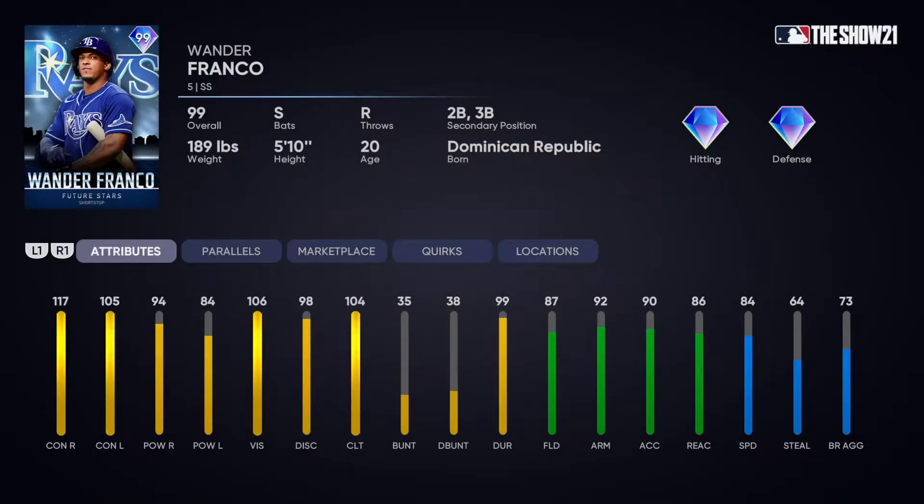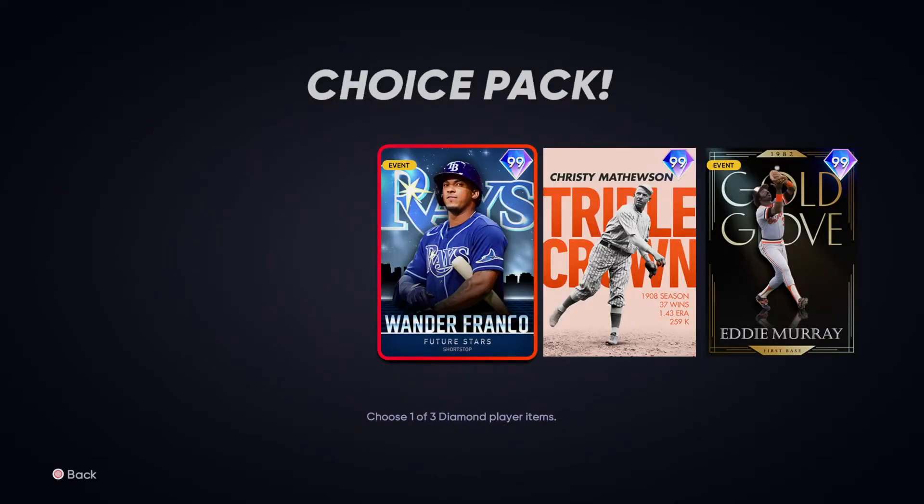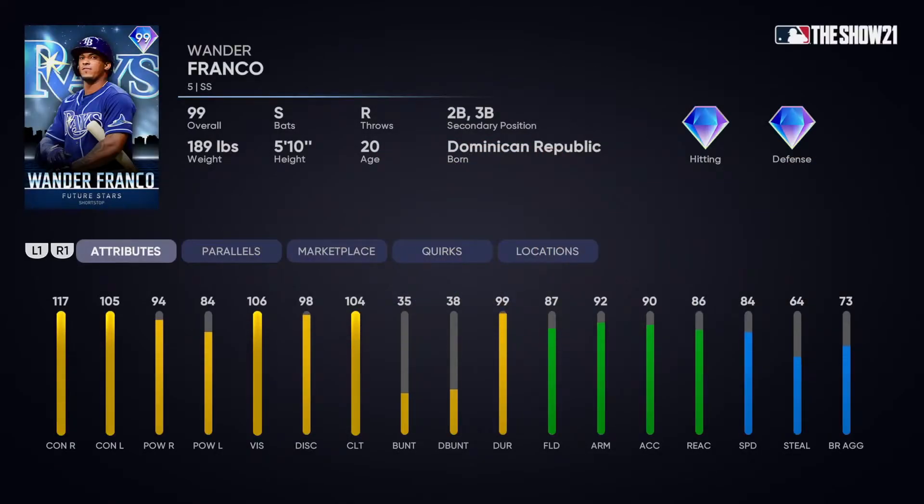Both Wander Franco and Eddie Murray are the top cards in their positions right now. Only pick Wander Franco if you have Big Papi — that's really the base of it. Most people have pretty good shortstops. If you don't have Groshans or Story, you're going to want to pick up Wander. But if you do have Groshans and Story, you probably do not need Wander.